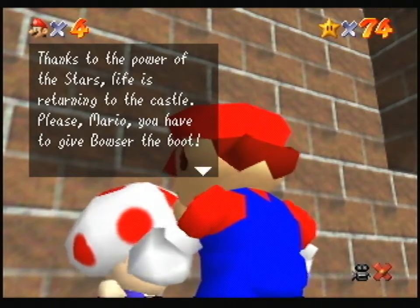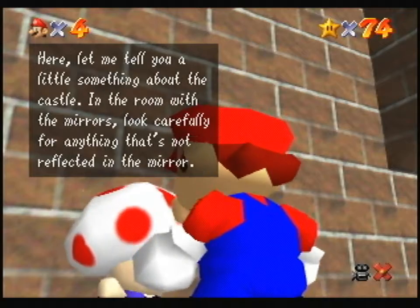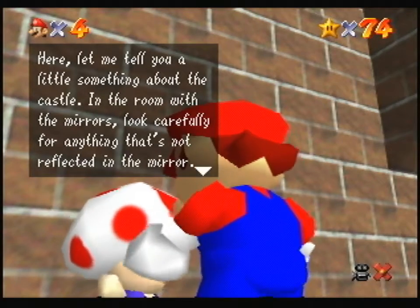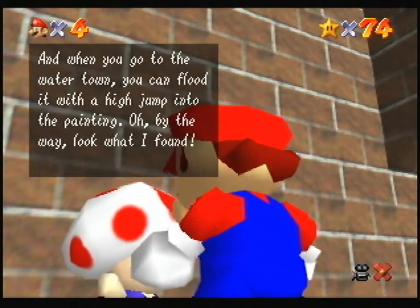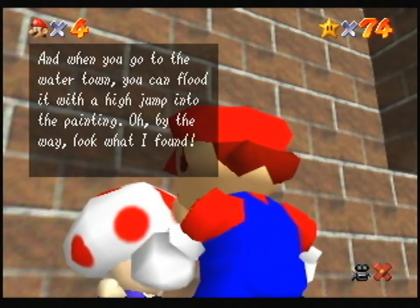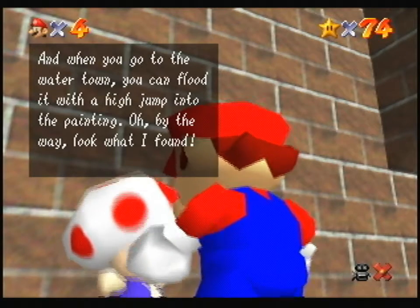Please, Mario, you have to give Bowser the boot. Let me tell you a little something about the castle. In the room with the mirrors, look carefully for anything that's not reflected in the mirror. And when you go to the water town, you can flood it with a high jump into the painting. By the way, look what I found.